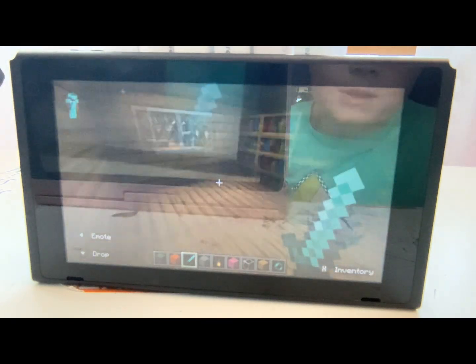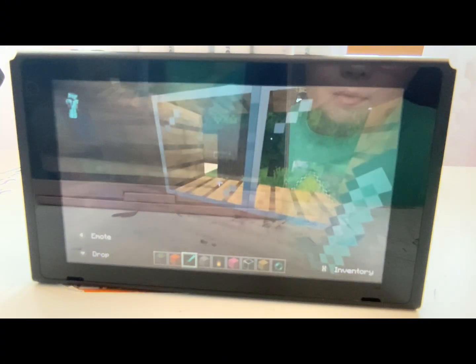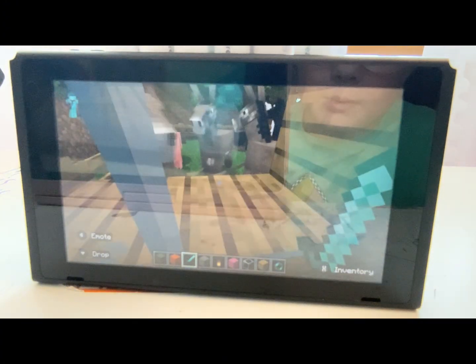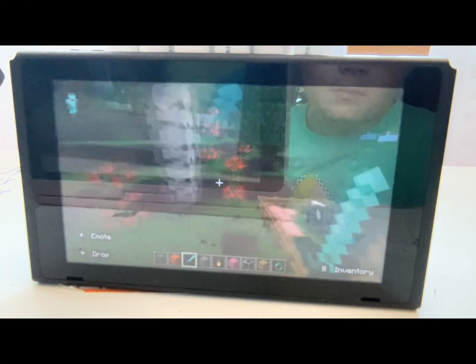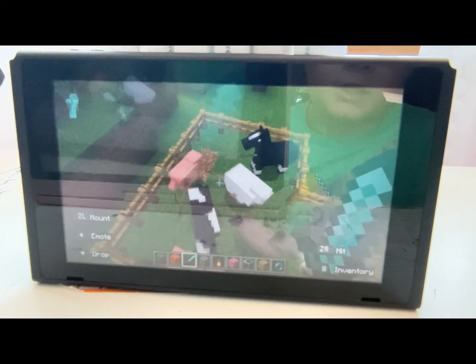Inside we have some nice bookshelves and we have a window right here and a window right there with some of the animals. I probably should have shown you that from outside, but I'll do it right now. Here are the animals — we have donkeys, pigs, horses, and a sheep.